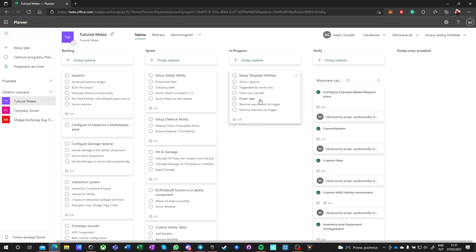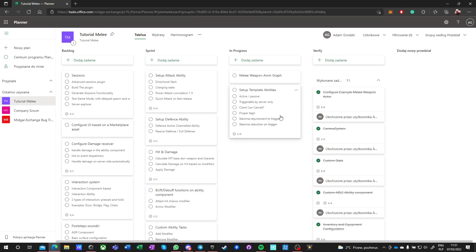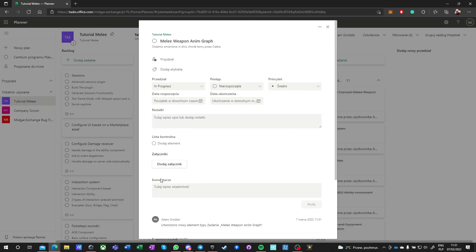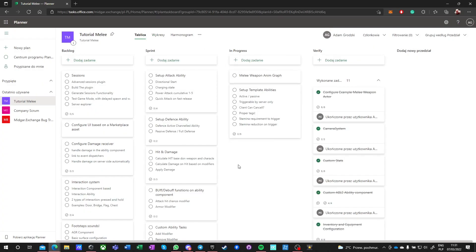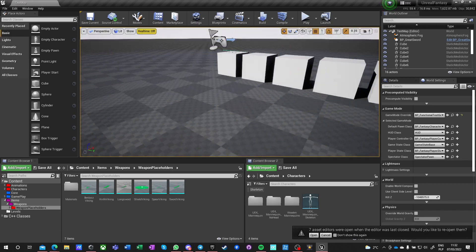Right now we're doing the template ability setup — we're going to set up attack and defense. After that we'll do the rest of the stuff around abilities, but we also want to do the melee weapon graph and a proper running graph for the upper body. So let's maybe start with that.